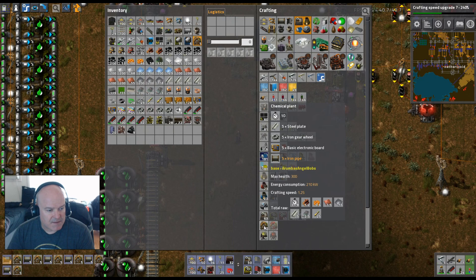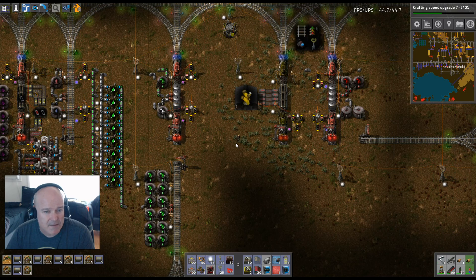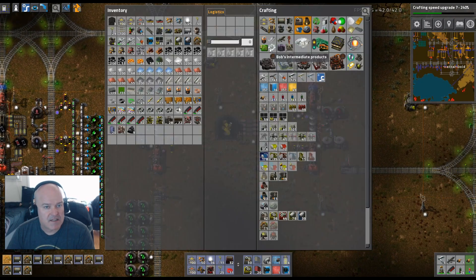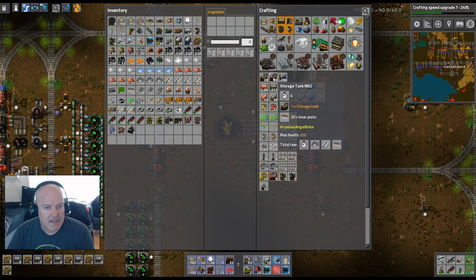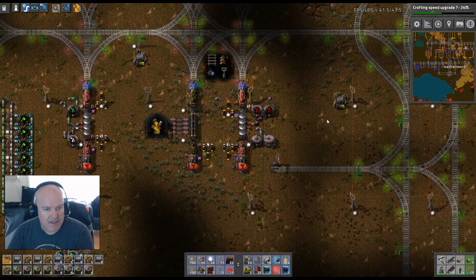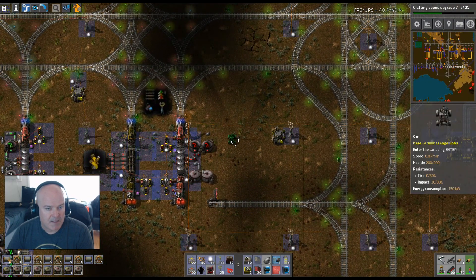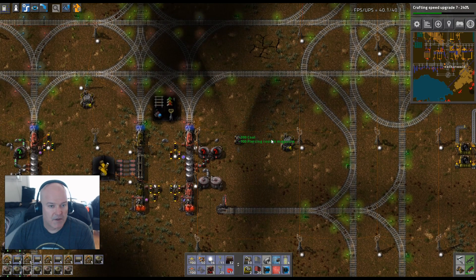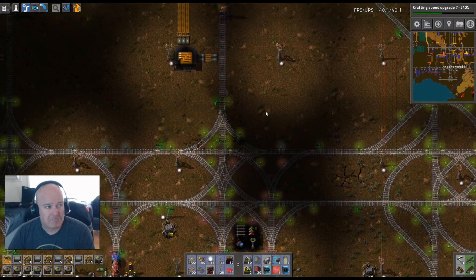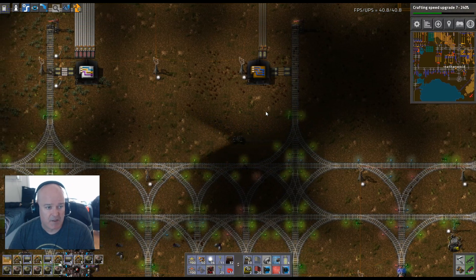Let's make four tanks. We're going to need more invar after this for our sulfur dioxide — a lot more invar. We might as well go get some while it's crafting up, because we need to capture this stuff. I want about eight tanks. Our FPS is really dropping for some reason.